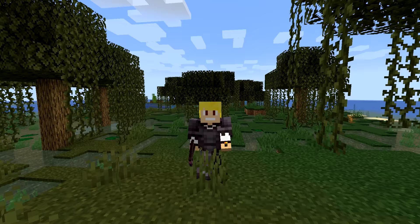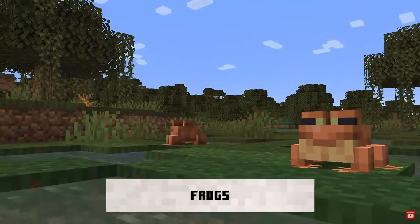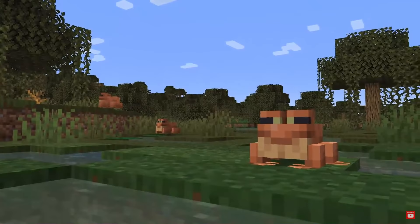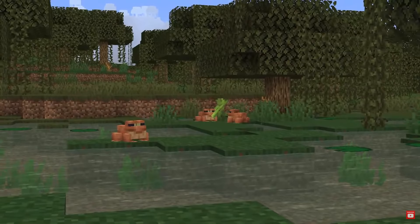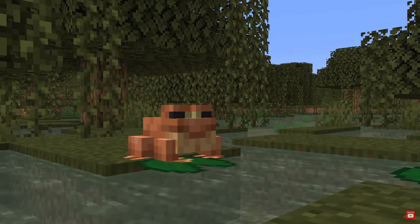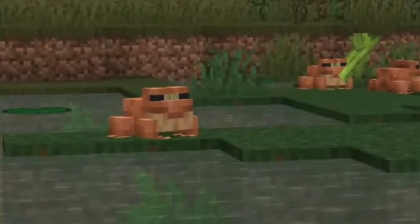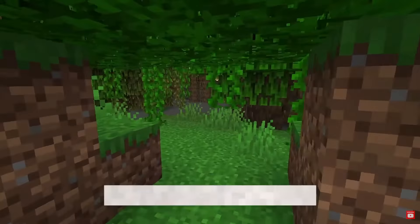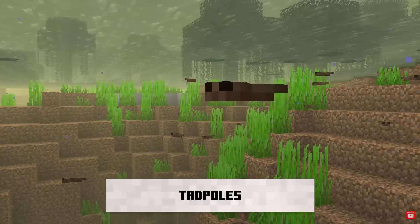The next new feature in the 1.19 Wild Update is the addition of a new mob — frogs. We're finally getting frogs after years of them being planned for the game. The regular orangey-looking frog will spawn in swamp biomes and the newly added Mangrove Swamp. Not only do we get frogs, but we also get the mob that frogs start out as when they're born — tadpoles. Tadpoles are going to be spawning in swamp biomes and the Mangrove Swamp as well.